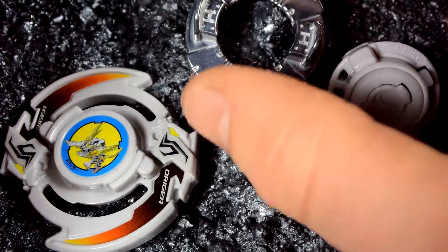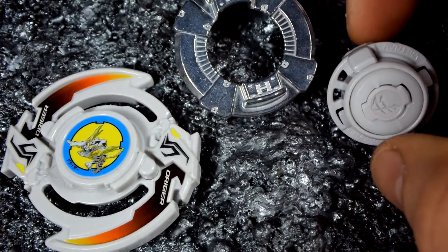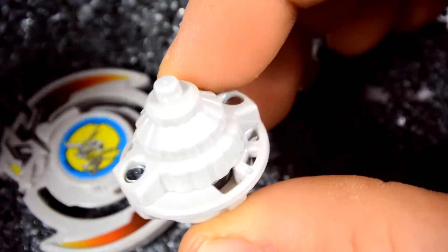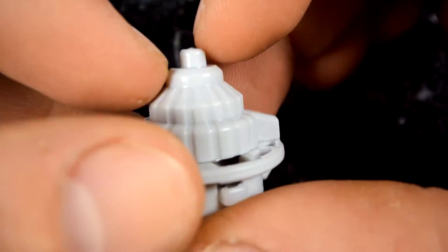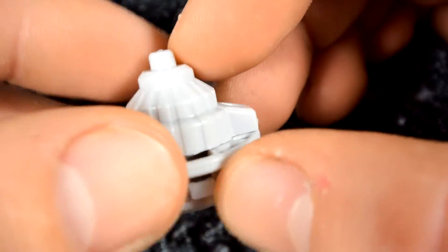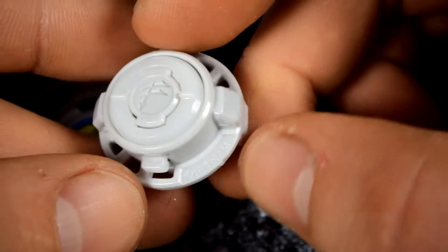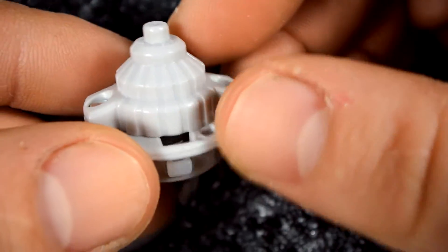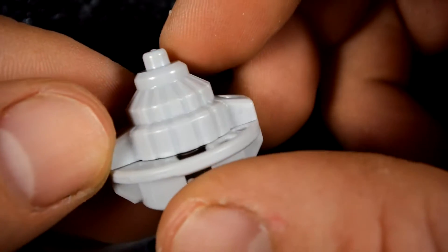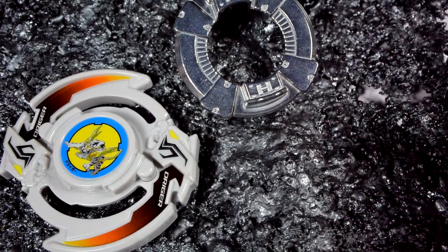Now we move on to the Heavy disk — just a normal Heavy, I don't really need to go into detail on that one. Then we have the Fusion driver, which is the same color as the layer. It's interesting that they went with Fusion because the original had the Metal Flat, which had great attack power but also stamina. I'm guessing that's why they put Fusion, since there is no Metal Flat for the Burst system so far. It's actually one of my favorite first drivers that were released — beautiful, awesome.